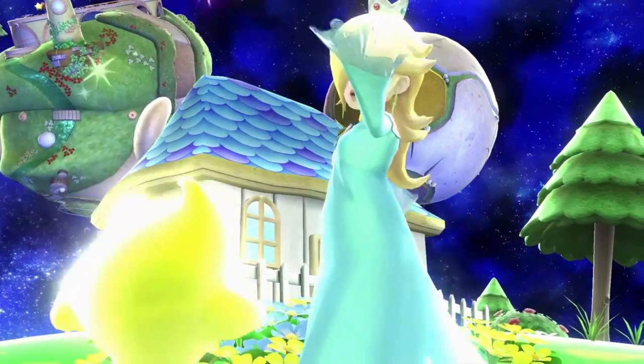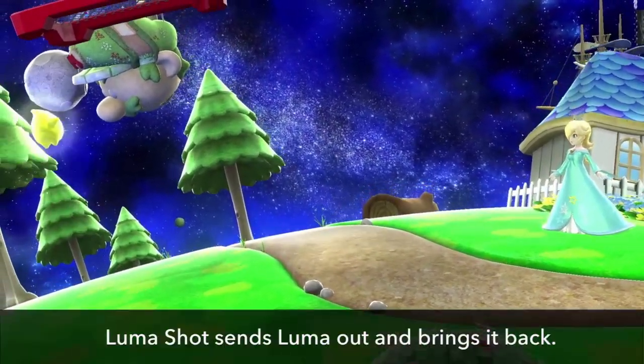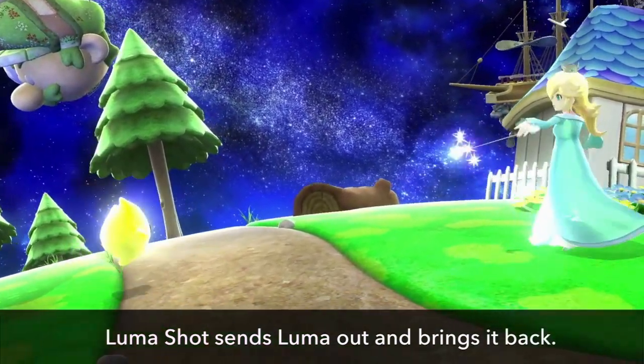Let me start with Rosalina. Rosalina can choose to keep her Luma with her, or send it off via her special move, the Luma Shot.